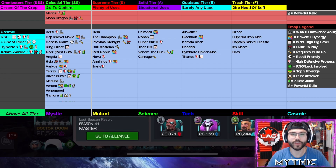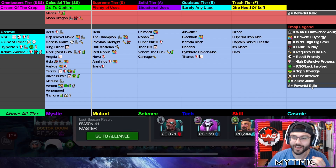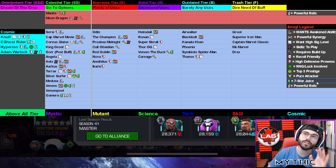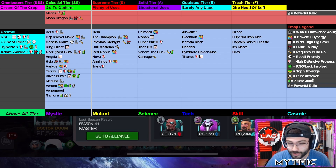We have a new emoji — a stone face — which indicates a powerful relic that can really enhance a champion. Let me know in the comments if you have ideas for other champions with great relics so we can add more. We also still have the juice box emoji from last list, meaning a champion is available as a seven-star. Seven-stars can really help via stat focus — for example, raising critical rate or block penetration — which was actually the main reason for one rank-up we'll get to.